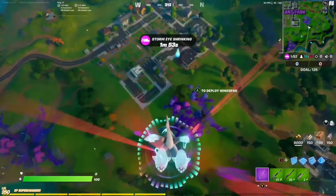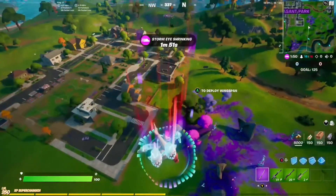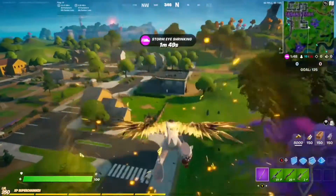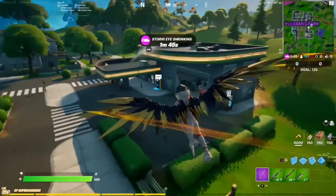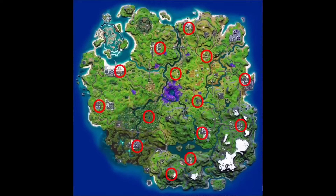Welcome back to my Free Guy challenge guide. For this one we are at Pleasant Park, and here is the ATM. Here is the map with all the ATMs circled, so depending on your flight path you know which ATM you need to go to, to make this challenge that much easier.